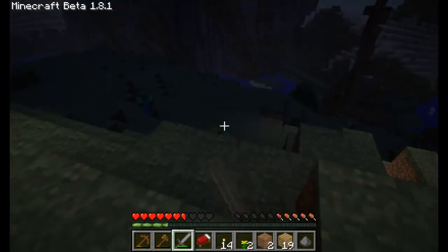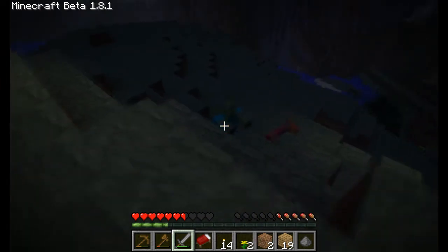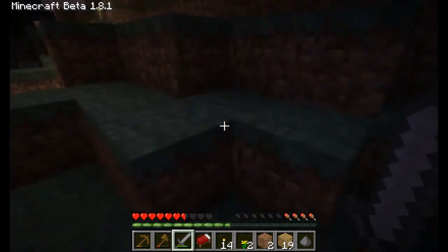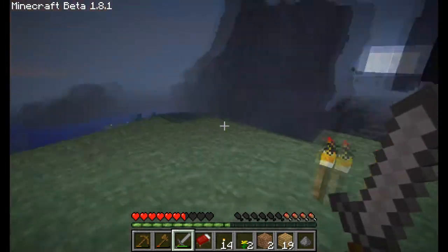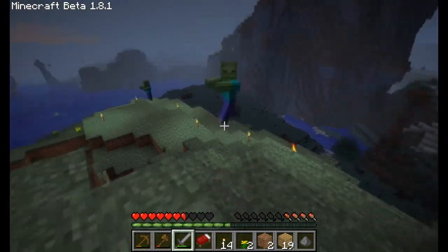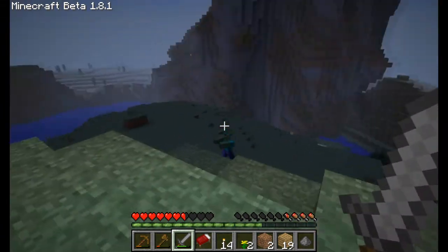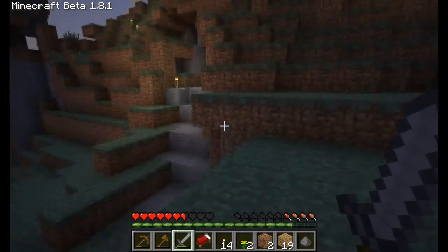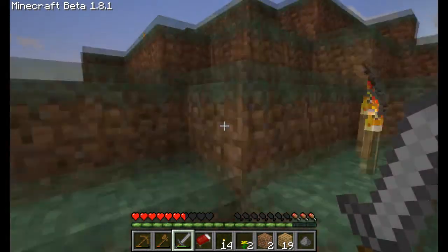I'll only fight you in the light. Come on, bring it — oh yeah, you got nothing on me, zombie! What did I get from that zombie? Was that a new sprite or texture for feathers? Rotten flesh — I like me some rotten flesh. Come on, more critical hits! I get more rotten flesh. I don't want to fall down there with a zombie even if he's burning. But we have survived the night!